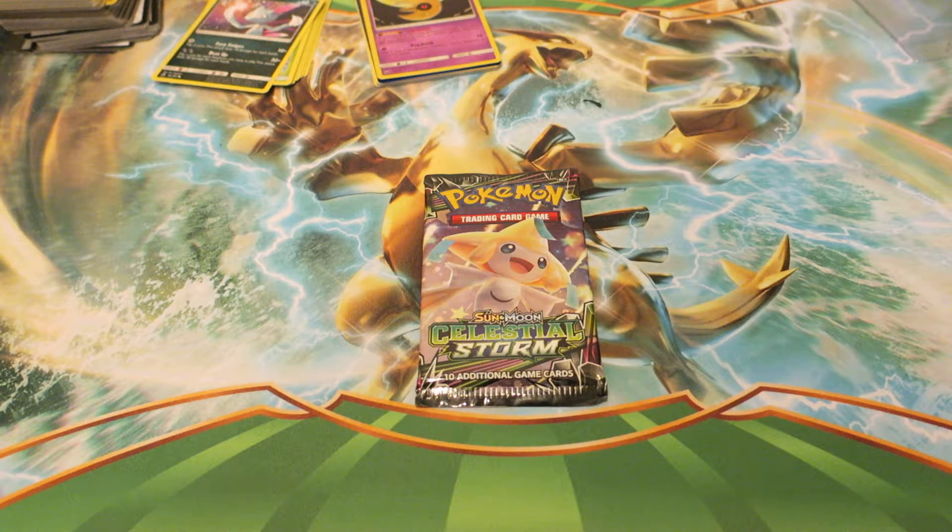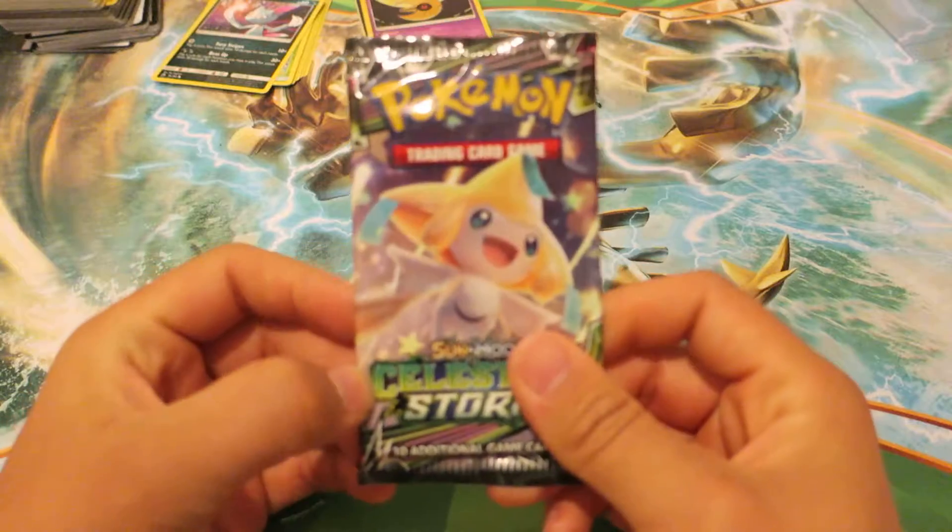Hello and welcome to Pokemon TCG Daily Booster Pack 289. Fellow trainers, I hope you're having a fantastic Wednesday wherever you are. Today we're opening up another Sun and Moon Celestial Storm Pokemon Booster Pack. Let's keep our hopes up that we can grab a Rainbow Rare or Rayquaza or something like that. Let's go ahead and get started.